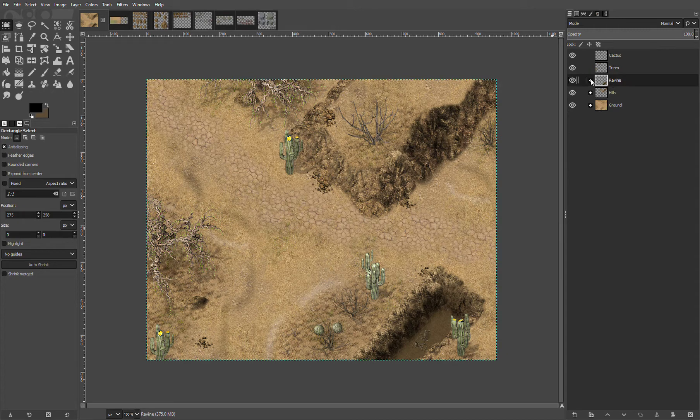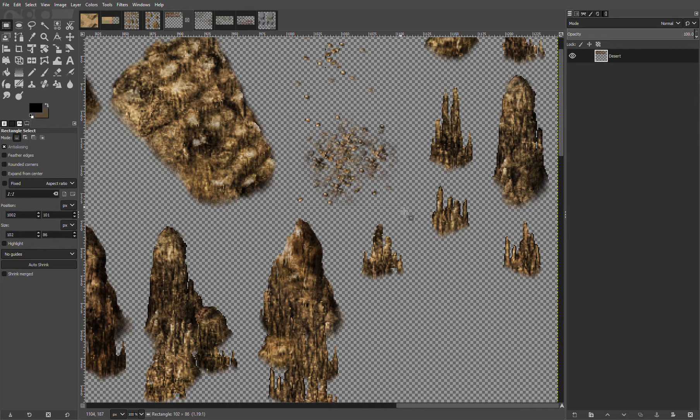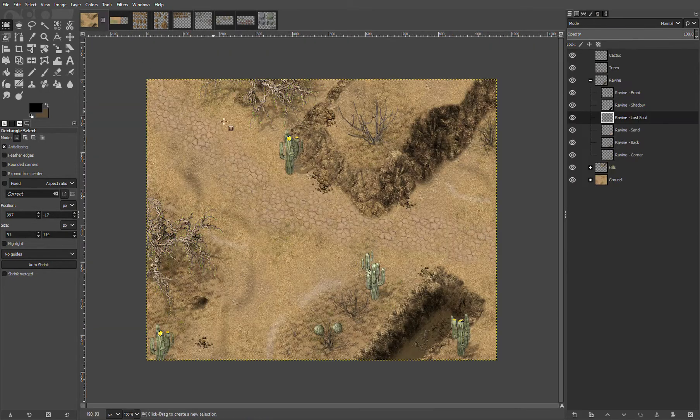Now I'm going to come back into my ravine over the sand layer — we'll put it in the lost souls layer. There are some other rocks here — these are from the cliff sets. I like these. We're going to stick them all around our poor little lost soul. There's the other ones, the smaller sets. All these rocks down around where he fell — maybe he was there when the little ravine collapsed.